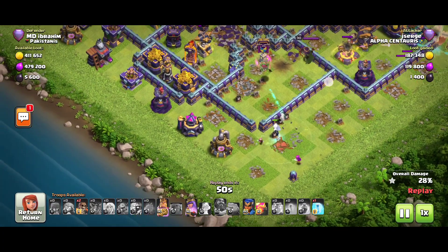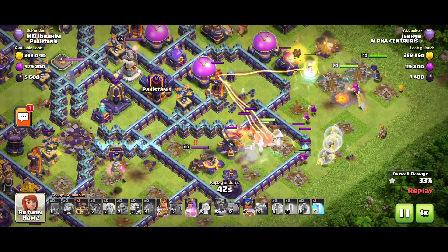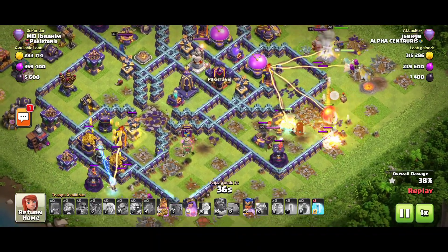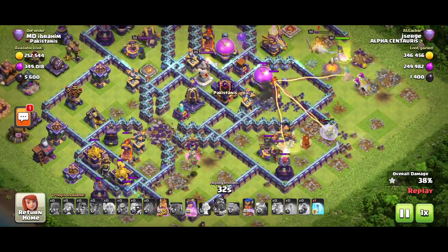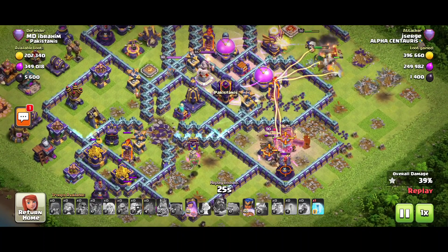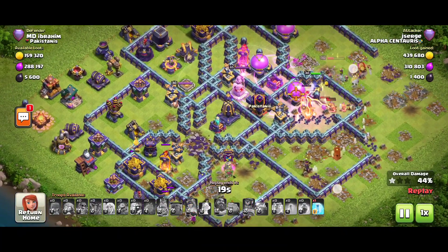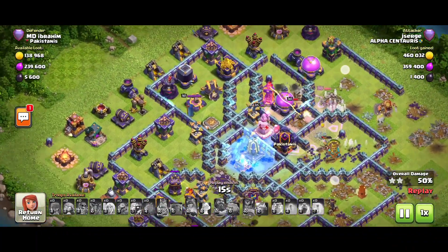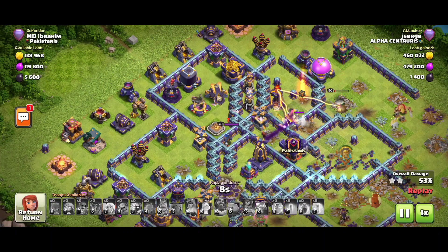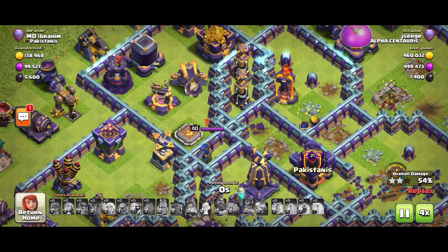Make sure you subscribe to my YouTube channel if you're here for the first time, because I provide bases with replays and top five and top ten bases every single day. He dropped the titan and super archers together from this side, taking down the funnel. He was looking for three stars but feels a little trouble. I recommend using super minions with archers for this base — it's really amazing. He used the king, queen, and RC abilities, but this base doesn't allow any attacker to get high percentage — 90, 85, 60 percent. Good attackers only got around 50-70% on this base.